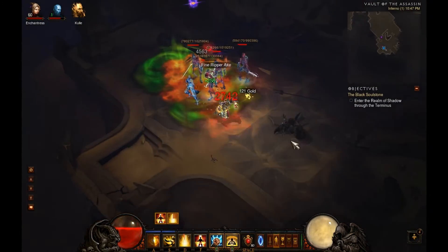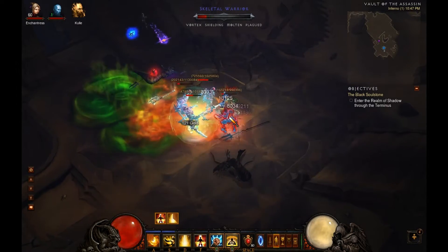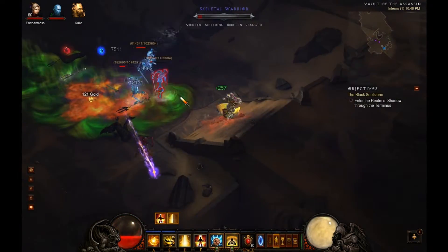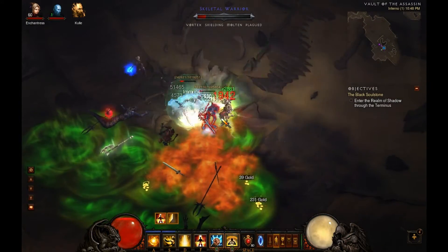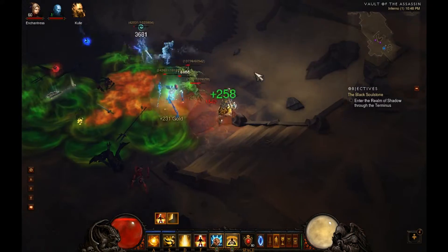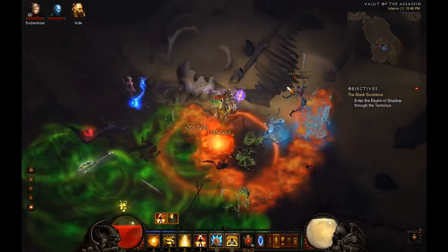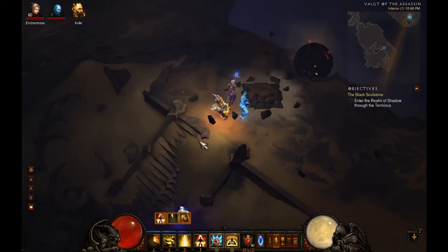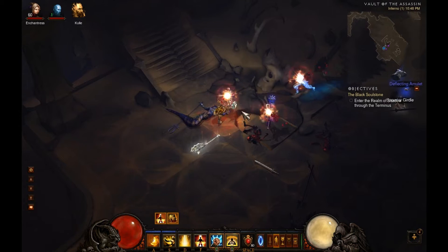As you can see from this battle, this is again one of those situations where I think Mystic Ally is helpful when dealing with Plagued. You can see that he's not doing a whole lot of damage, but if I run around it'll help a little bit — unless of course they Vortex and just pull me right back in. Good survivability is key. Even though we were dealing with an elite pack, my ally is still alive.